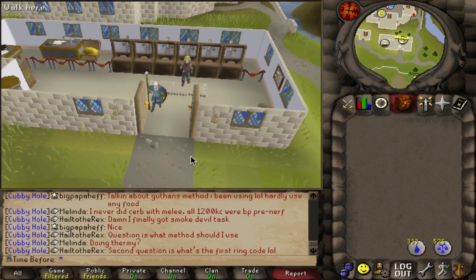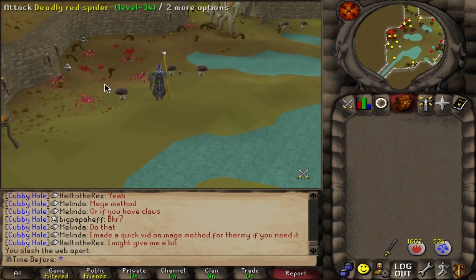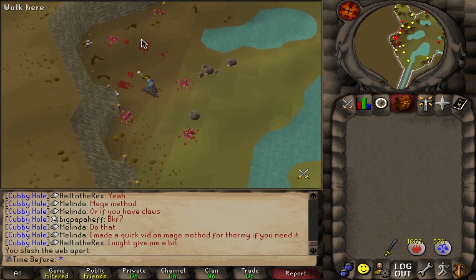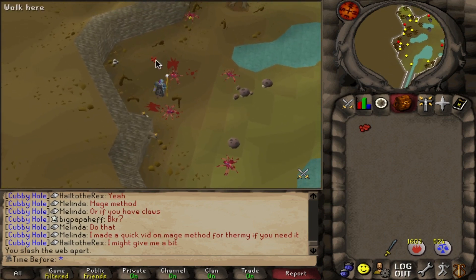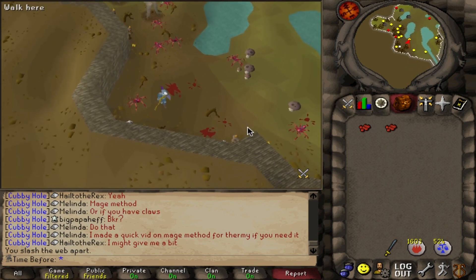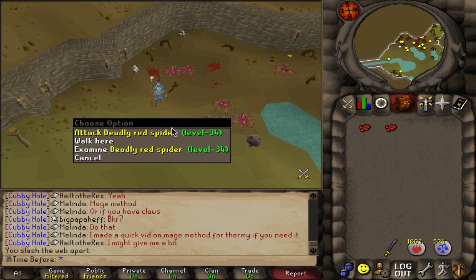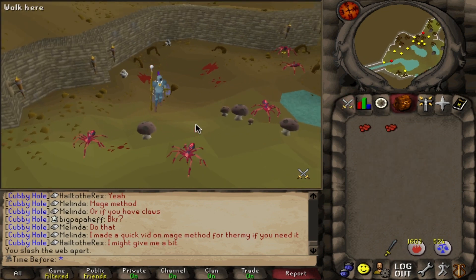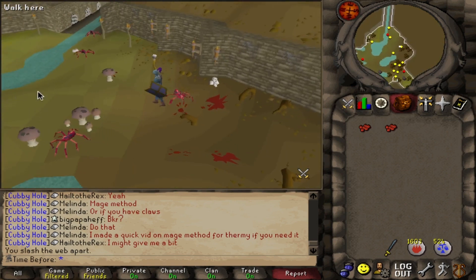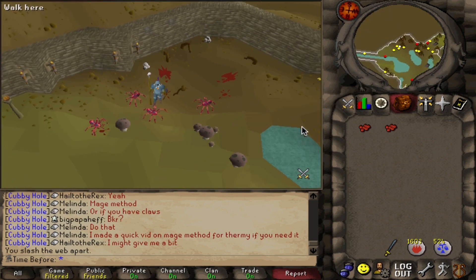We just need one more secondary, and that is red spider's eggs! I'm going to collect them here in the Varrock Sewers. I have no idea if this is any faster than collecting them in the Karamja Volcano, which is the only other place to actually collect them, but it feels like it's a little closer. Even though there are deadly red spiders everywhere, I'm high enough combat now that they're not aggressive to me, so I can easily world hop between worlds and get more spawns quicker. I need to collect about 350 of these and we'll be done with the secondary grind.